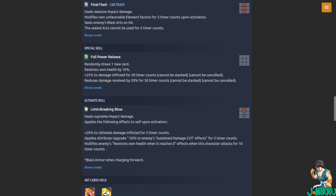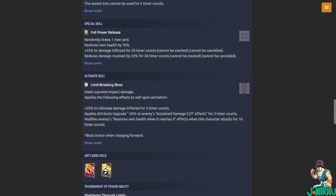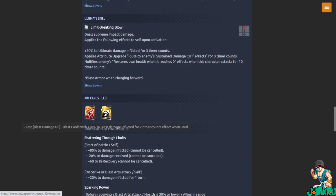Ultimate — Limit Breaking Blow: deals dual supreme impact damage. Upon activation, plus 20 percent ultimate damage inflicted for three timer counts, applies tribute upgrade minus 50 to enemy sustained damage cut effects for three timer counts, nullifies enemies' restore-health-when-it-reaches-zero effects when this character attacks for 10 timer counts. Blast armor when charging forward. Arts card held — Strike and Blast, plus 20 percent to Blast damage inflicted for two timer counts when used.